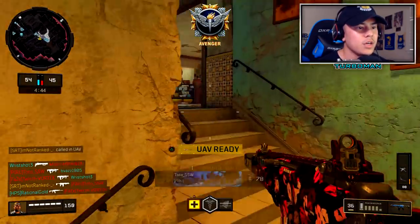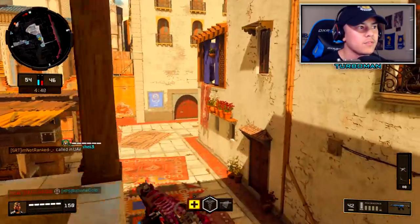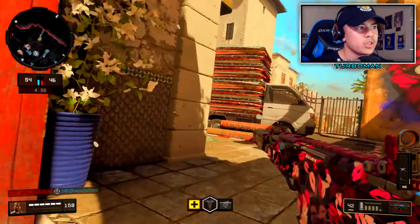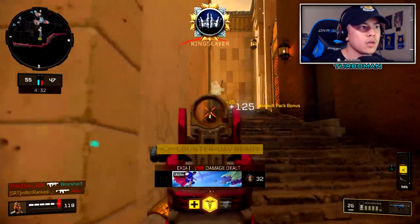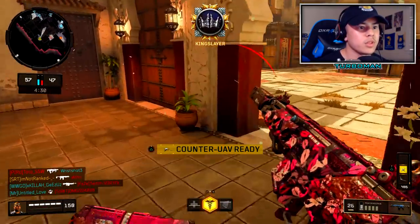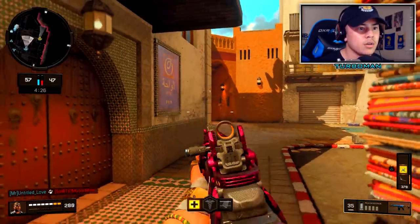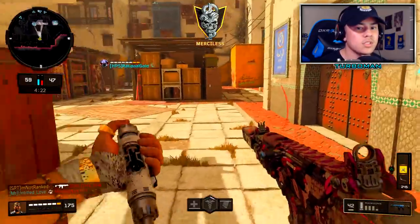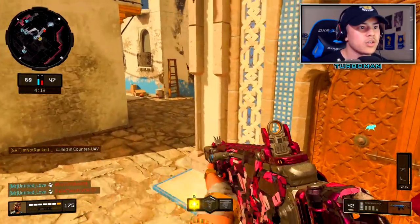Got him — okay we got another UAV. So far so good, we're doing good at staying alive. I'm going to push right and try to flank them. Got him. Got him again — let's call this in. Got him again — okay we're on a Merciless. Calling in a counter UAV so I can distract them a little bit.